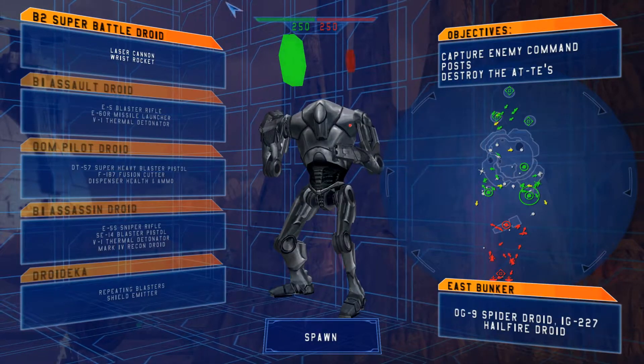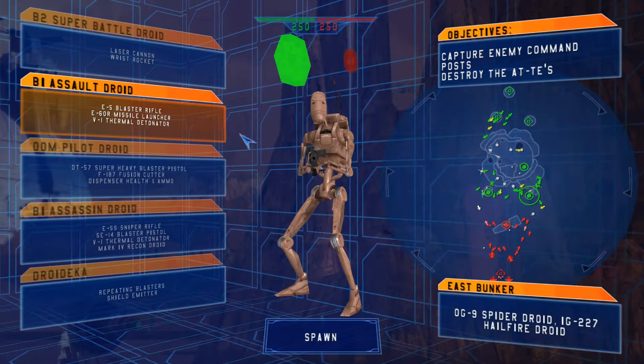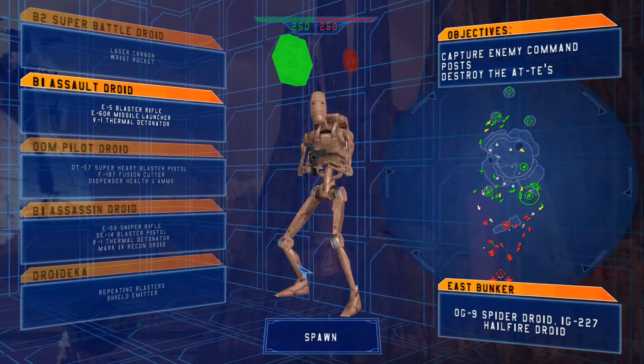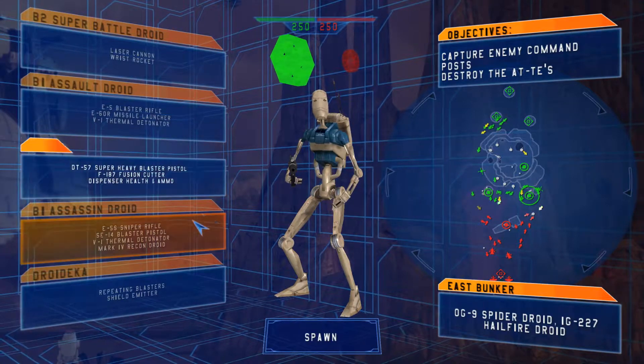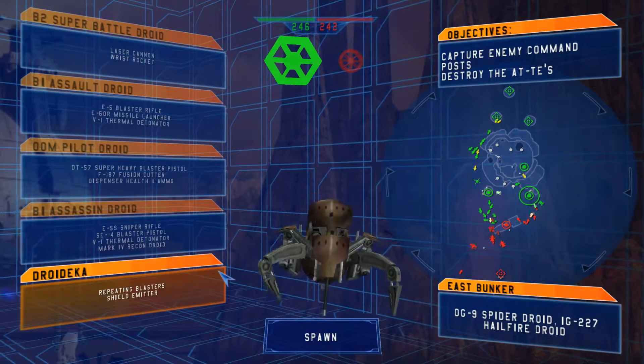And then for the Separatist units, we got the B2 Super Battle Droid, the B1 Assault Droid with the Geonosis camouflage, the Pilot Droid, the Assassin Droid with that Geo camo, and then the Droideka.